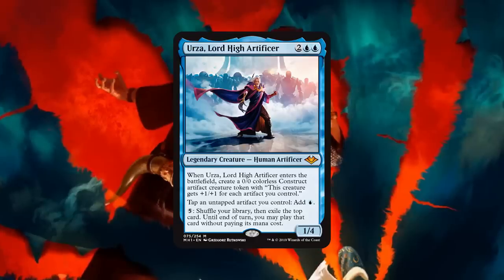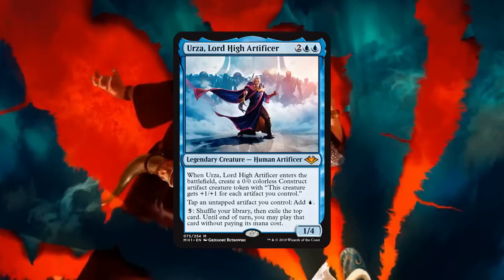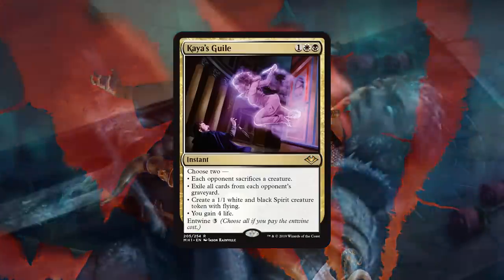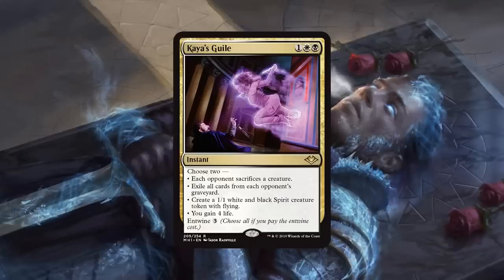Let's move on to number six on our list. Krim, I'm just gonna let you go on a two-minute rant about this card, because I know this is a Krim-style card. Kaya's Guile — kind of our Orzhov Cryptic Command, or Kolaghan's Command, something like that. Krim, tell us about how awesome this card is. You know, people could have thought this was maybe a card Seth put on the list — come on now. Okay, you're right, it is a card I put on here.